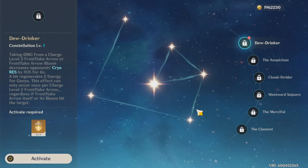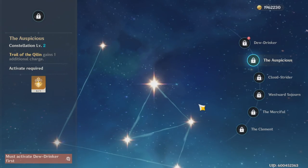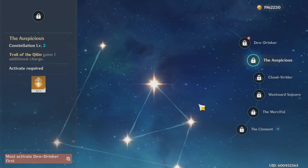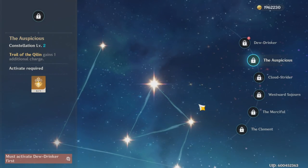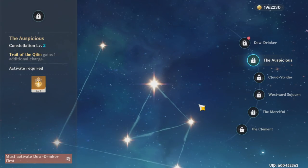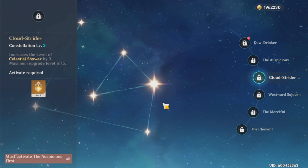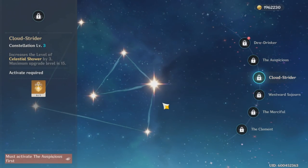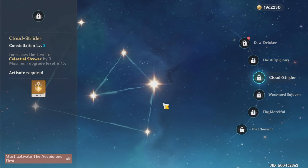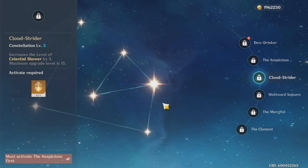Constellation 2 gives her an extra charge on her taunt ability, allowing her to do more damage and generate more energy. Constellation 3 increases her burst by three levels up to a maximum of 15, which is really valuable given its cost of 60 energy — it just allows her to hit people harder.